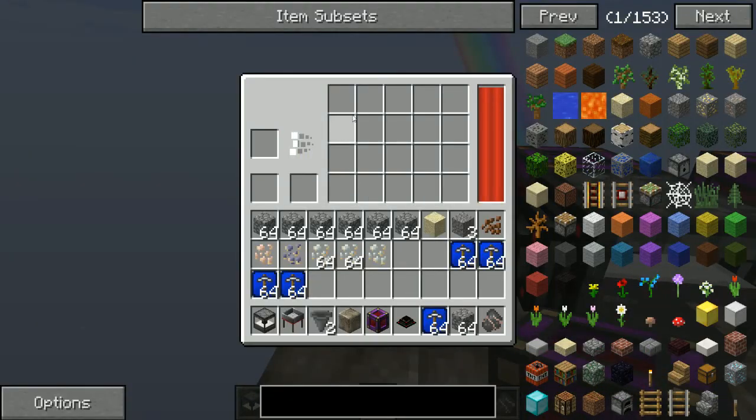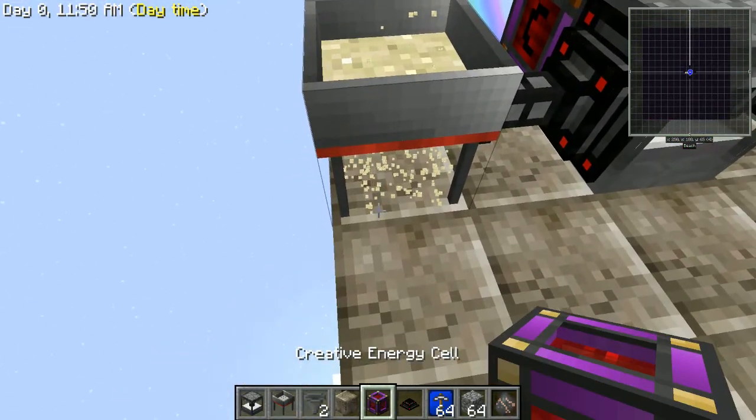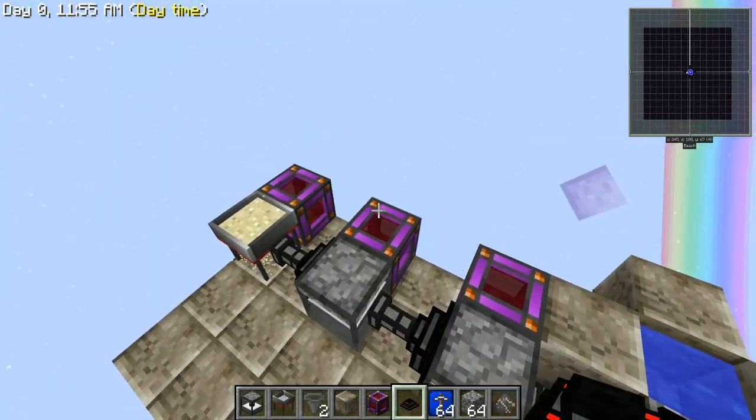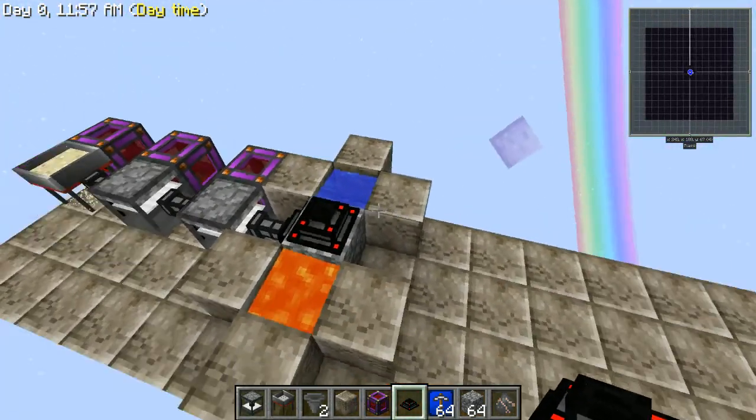It has an internal inventory. If you want to pull it out, you can use hoppers below it or these item transfer nodes. That's the flat version, and that's one way to set up.